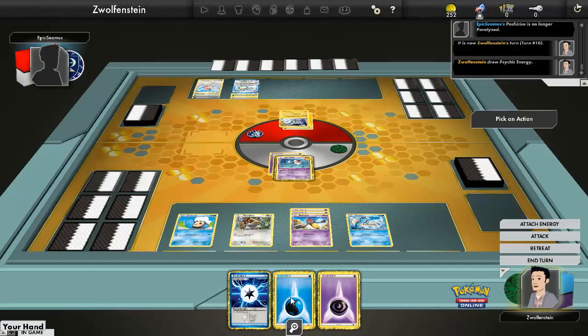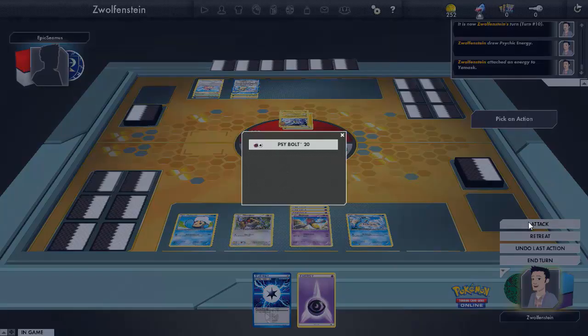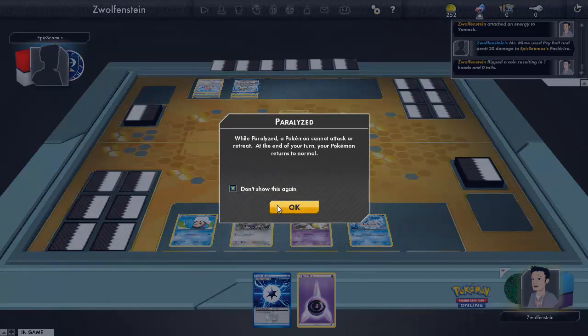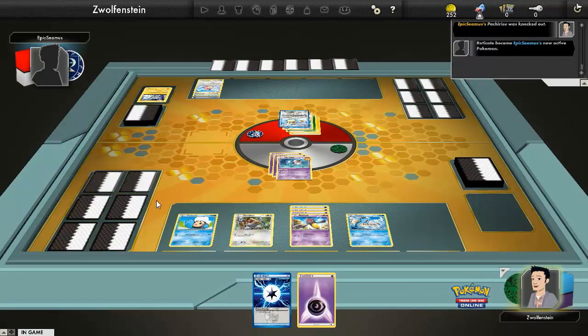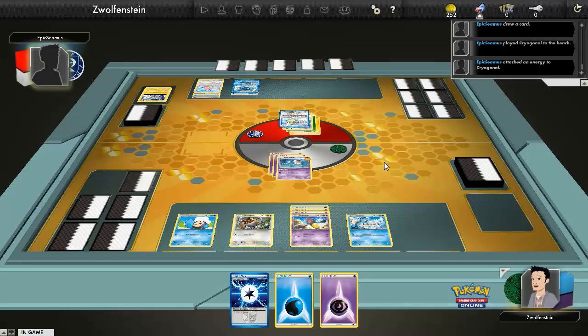Attach to Yamask again. Side bolt — god damn it. Eradicate. There's a new bug in TCGO: when you click to check a box, it'll uncheck itself sometimes. It was doing that when I was redeeming codes. When it paralyzed you it showed the whole 'when a Pokémon's paralyzed' message — I checked 'don't show this again' and it unchecked itself because it just showed again. Interesting.